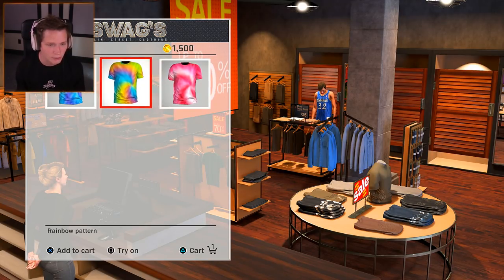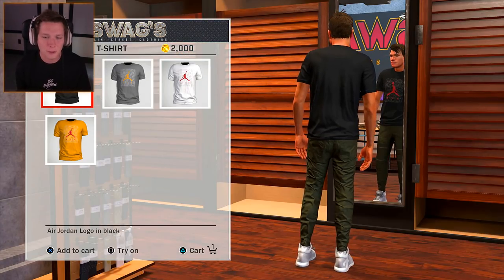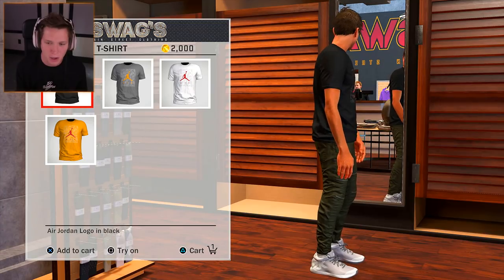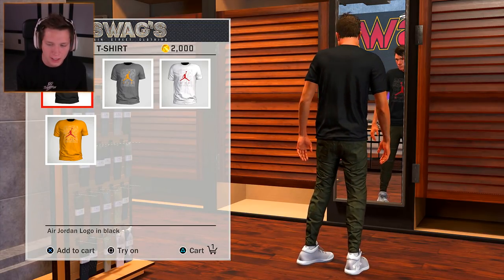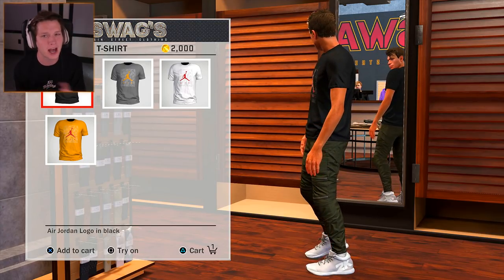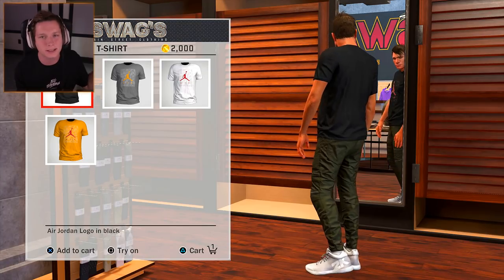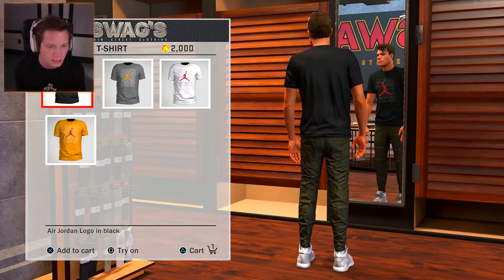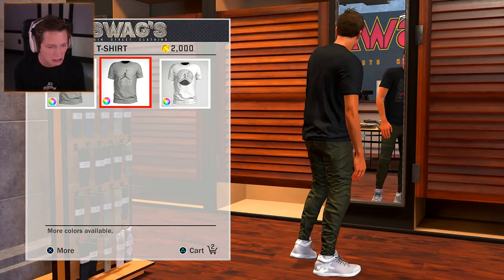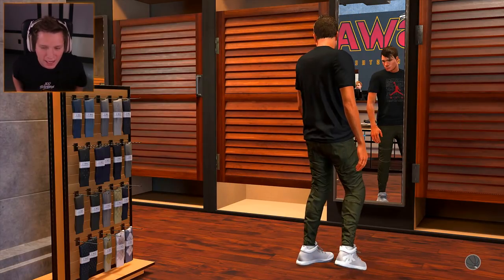We've got tie-dye. What do we want to rock with here? We've just got like the green moto pants and the black and red Air Jordan shirt — that's not too bad. We're going to keep it simple and clean for now. We'll probably get a little bit crazy later on. Right now we don't have any of the custom t-shirts available, so I went through quite a lot of stuff and I like this look. Let's go ahead and check out.